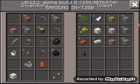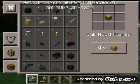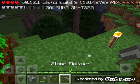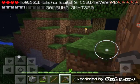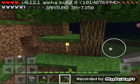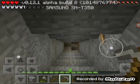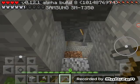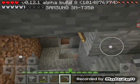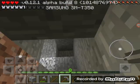Do I have gravel so I can make flint and steel? I don't think I do. We are going to have to go find gravel and try getting some flint. And I'll show you guys where the spawner is if you guys have not watched my last video on Floating Island. I need to find gravel too.